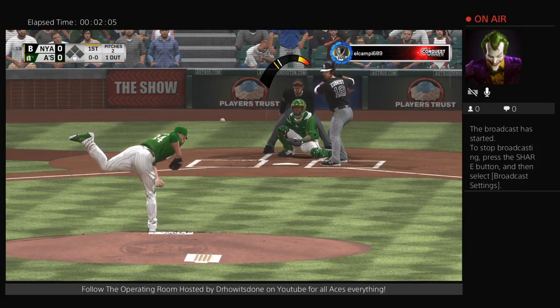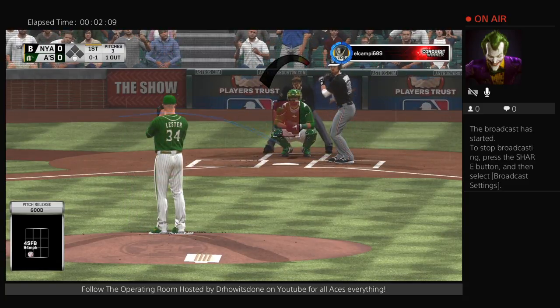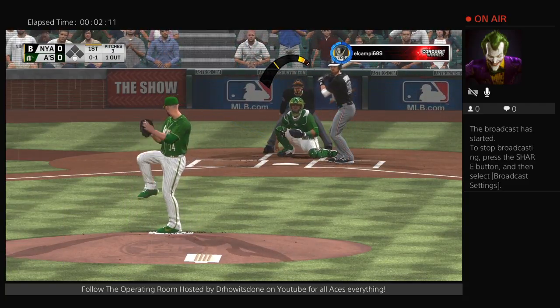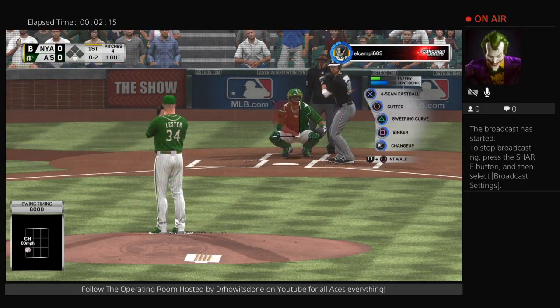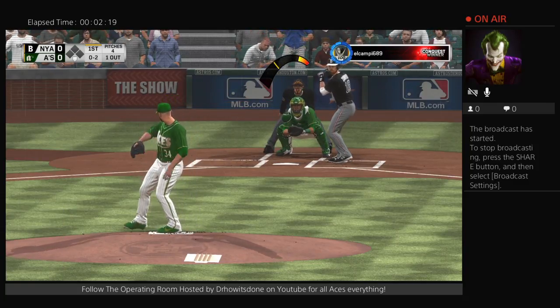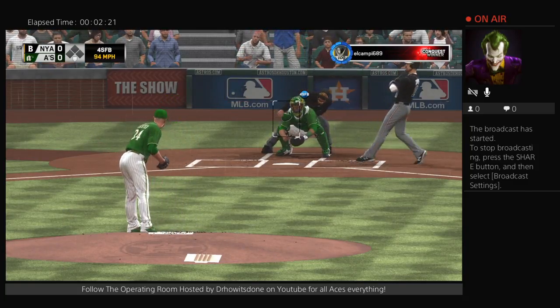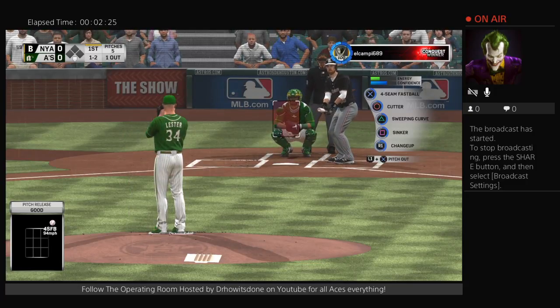The first pitch here from Lester, and he'll power in a fastball at 94 for strike one. As advertised, he broke out with a good fastball. He likes to pitch off the fastball, and this is in the mid-90s. We'll see him be aggressive most of this game with that fastball. Now that's a good changeup right there — the guy's sitting fastball, you get him out in front.